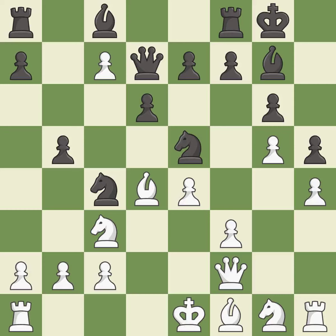Castling gets the king to a safer square, out of the center of the board, while also developing a rook. Castling kingside tends to be safer because the king is further from the center — it is excellent. This defends the attacked pawn — it is good. This connects the rooks, which helps them coordinate together in the future. This is the only move that works.